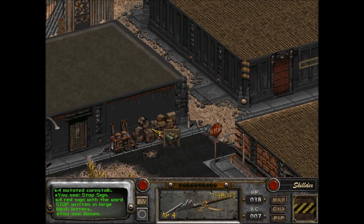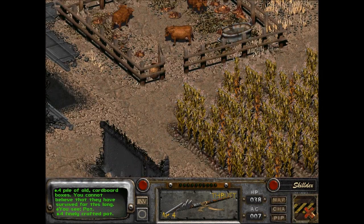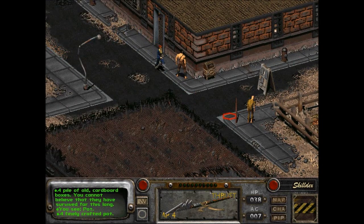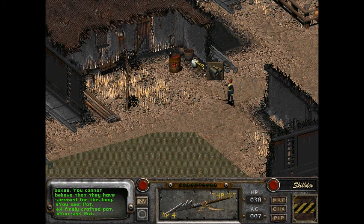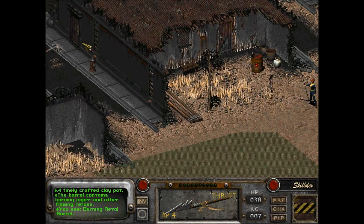Oh, there's the bath house. Boxes — a pile of old cardboard boxes. You cannot believe that they have survived for this long. Alright, let's take a look over here. I just want to explore the rest of this place. There's a kid — 'Leave me alone.' Okay. The barrel contains burning paper and other flaming refuse.